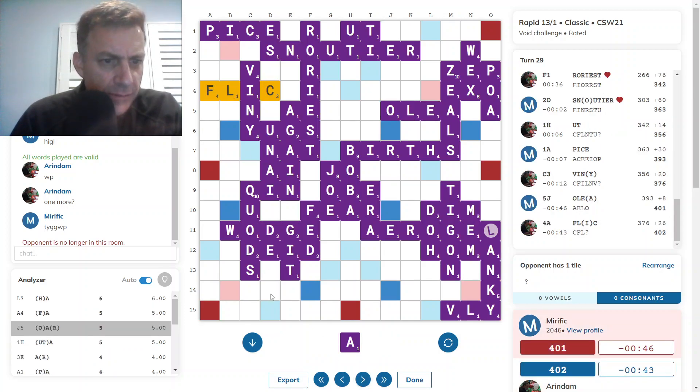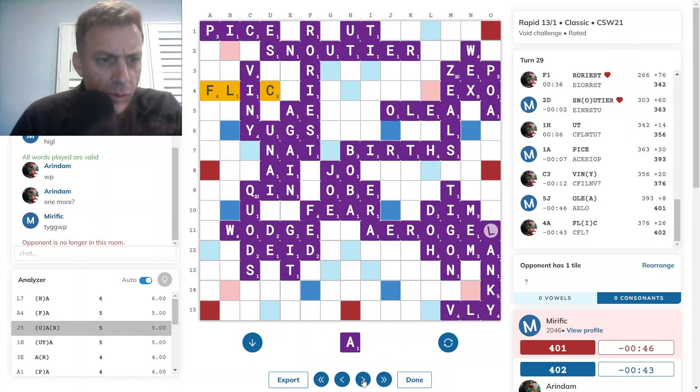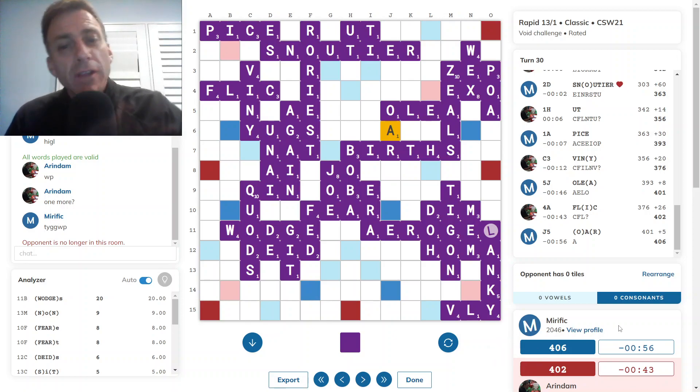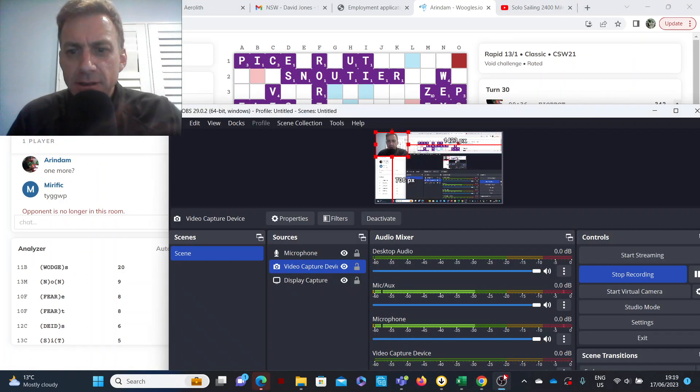Opponent still struggling with vowel shortage, plays FLICK — yeah, that was best. Then OR for 15. So pretty good game overall, very close, exciting at the end. Hope you enjoyed watching that game, and I will see you next time.